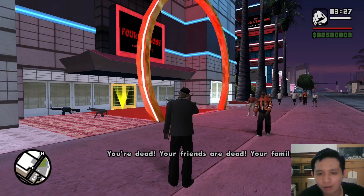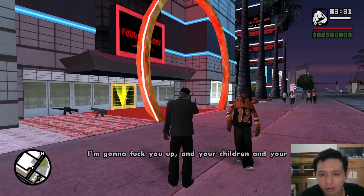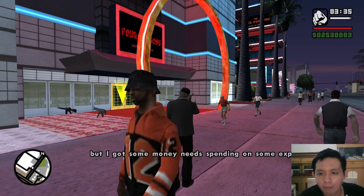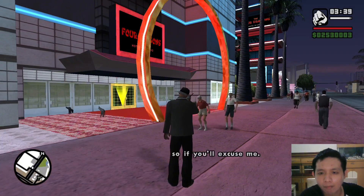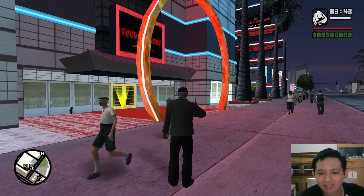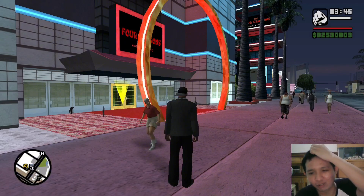Then a phone call: 'Salvatore — nice to hear from you too.' 'You're dead, your friends are dead, your family's dead. I'm gonna mess you up and your children and your grandchildren.' 'Well, it's been nice talking to you but I got some money to spend — you're dead.' I love that outfit. Something about Gustavo Toliani — don't know what that was about.